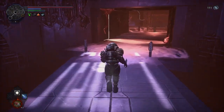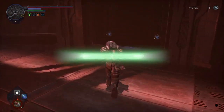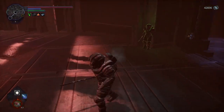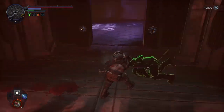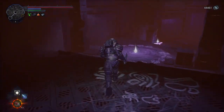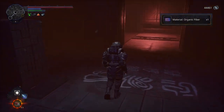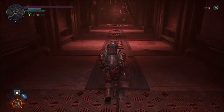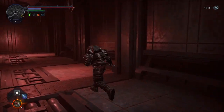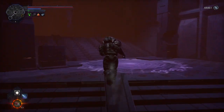You'll just run down here, find a clone of myself as you'll see, and here is where you'll input those credential keys. From here, you'll find a breach synchronizer and some organic fiber. Now, depending on how ready you are, this is where you'll head down and fight the boss, Ozzy — I'm just going to abbreviate his name. If you want to, you can always head back and head to the monolith.